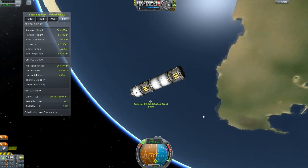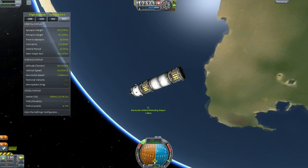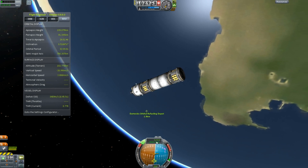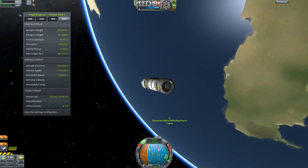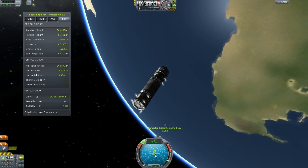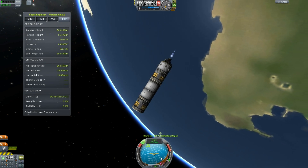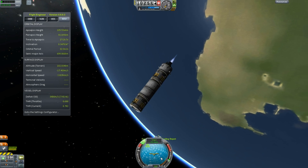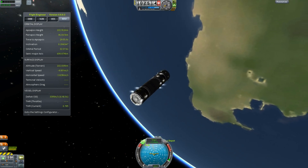So we're about 2 kilometers away now from the target. You can see my prograde vector here. Here's the target node, here's my retrograde marker. Normally you'd burn right on that, but if you burn a little bit away from it, it's going to kind of push it towards your target, and that way you can get yourself lined up.